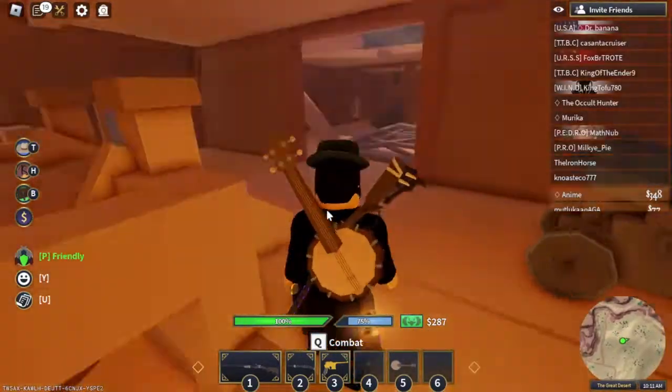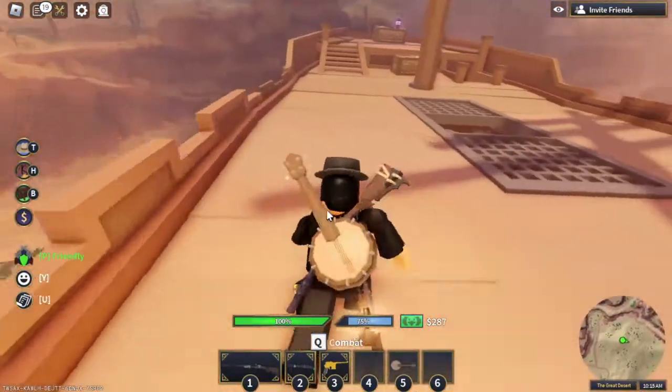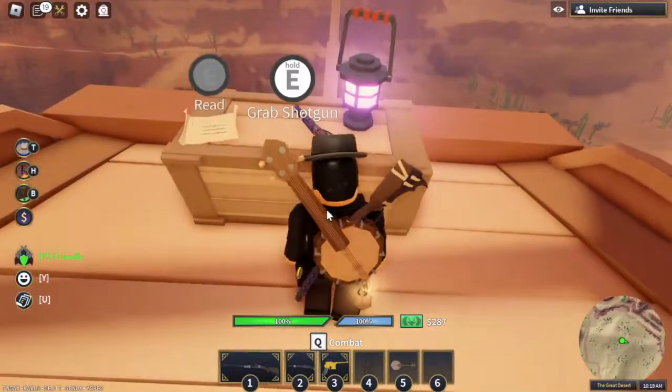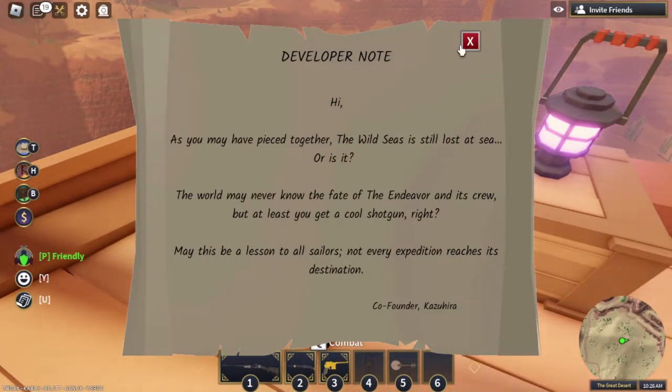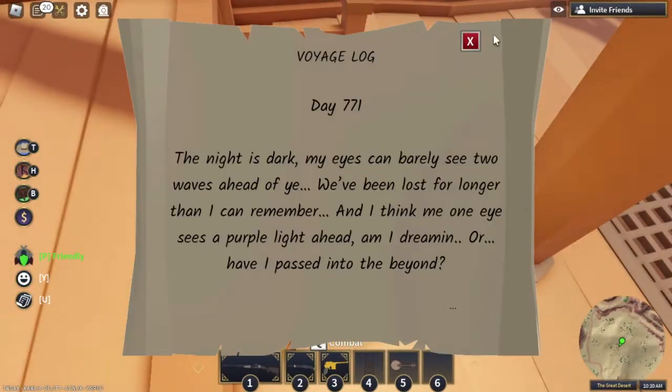You have to crawl through the entrance, come up here, and here you go — you have the shotgun, and a little note from the developer.